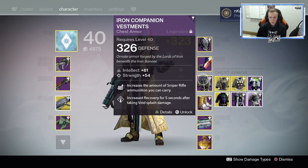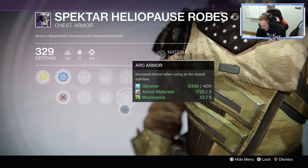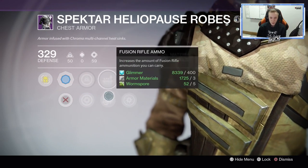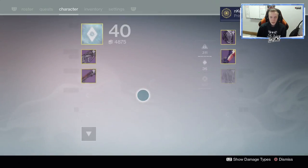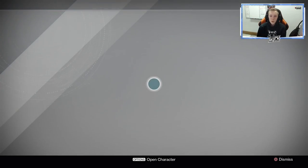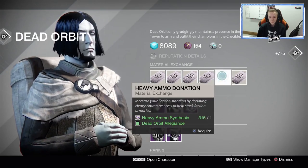Let's take a look at the chest piece. We got Intellect Strength. Please — it has Arc. All I need is Sniper Ammo and this is going to replace this one. Oh my God, I can't catch a break today. This would be perfect — it would literally be perfect for my Stormcaller. But no. We're gonna go ahead and infuse this into that. The thing that sucks about infusing the gear is that it doesn't even give me any Chroma Glows. When you normally dismantle that kind of gear you'd get Chroma Glows, but since I'm infusing it, I don't get to keep the Chroma Glows. That sucks, but whatever.